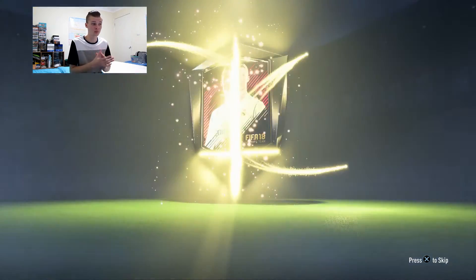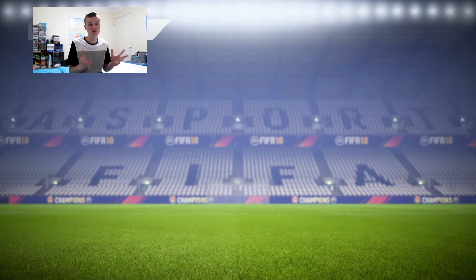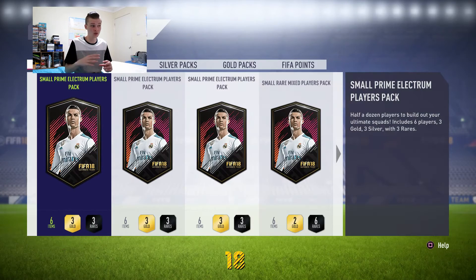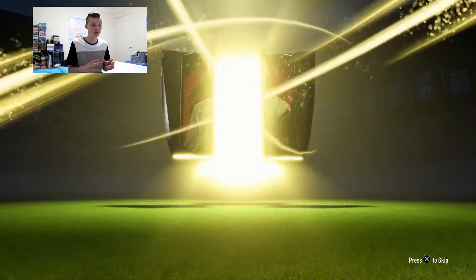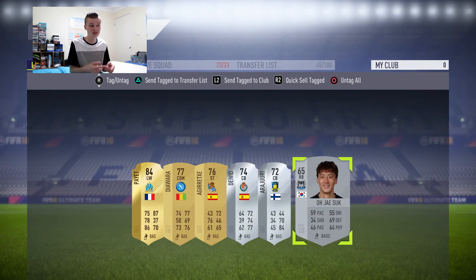These small Prime Electrum Players packs are opening up now in a row and I get some boards. The first board player is a Spanish center mid - I thought it was going to be Eso but it was Ander Herrera. He still goes for like 5,000 to 6,000 coins, so we get some money back from that. Then from another small Prime Electrum Players pack we get another board in a row - it's French left wing, and I knew it was Depay because there's only one French left wing in the game. He goes for like 4k or even less, but he's good for SBCs.